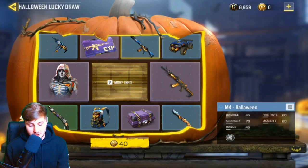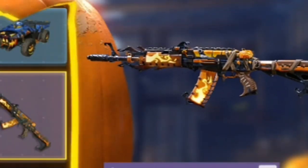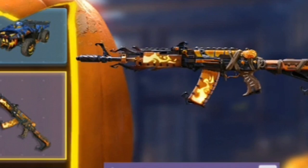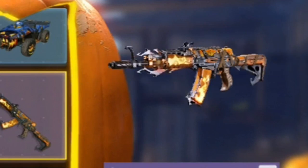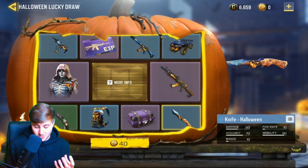We've also got the AK-47 Pumpkin Head. It's got a sort of flame on it and a mini pumpkin where the sight is as well. I'm hoping that shows when you're actually aiming down sights with the ADS because that's going to be incredible. It's a nice orange color which looks amazing — probably one of my favorite colors.